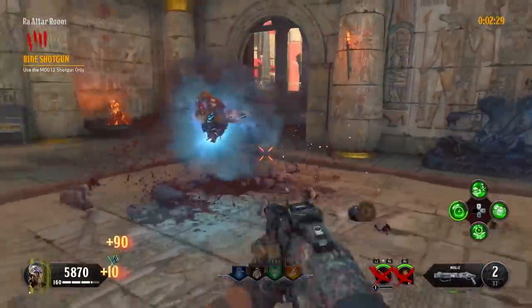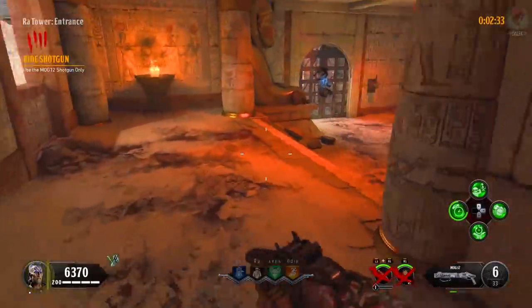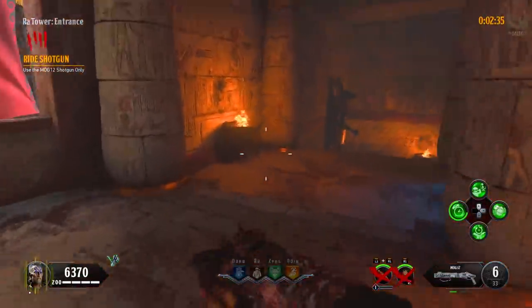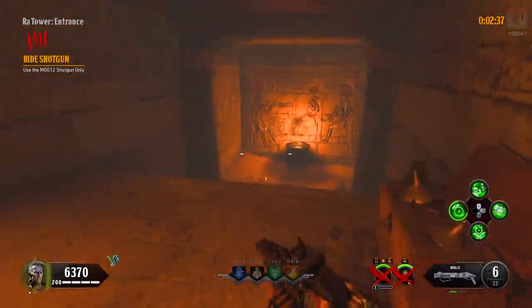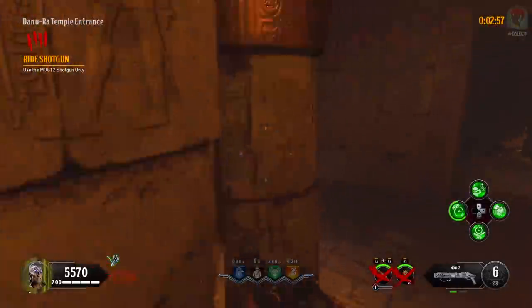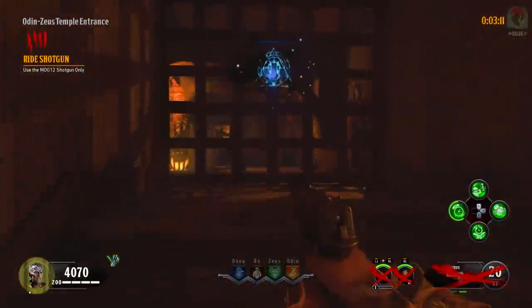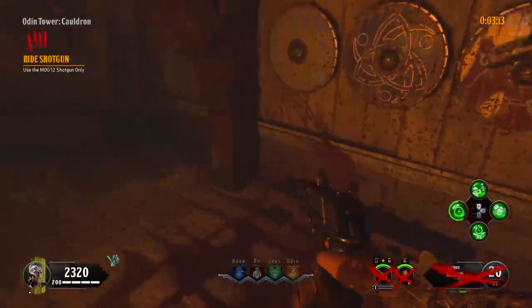Since we spawned in with the Mog 12, we don't have to buy it off the wall — we have it straight away. Keep yourself in the Ra Tower if you want. You can open up the doors in the middle and bottom area so you can start working towards the rest of the map, as we're going to need the rooms open anyway. I recommend opening up towards the pit and then to the Odin or Zeus temple entrance so we can begin finding the other shield pieces.